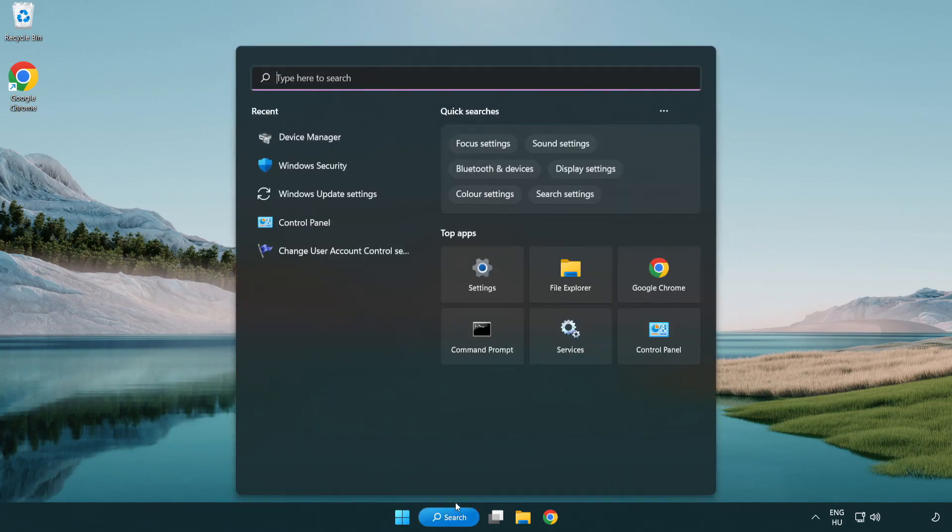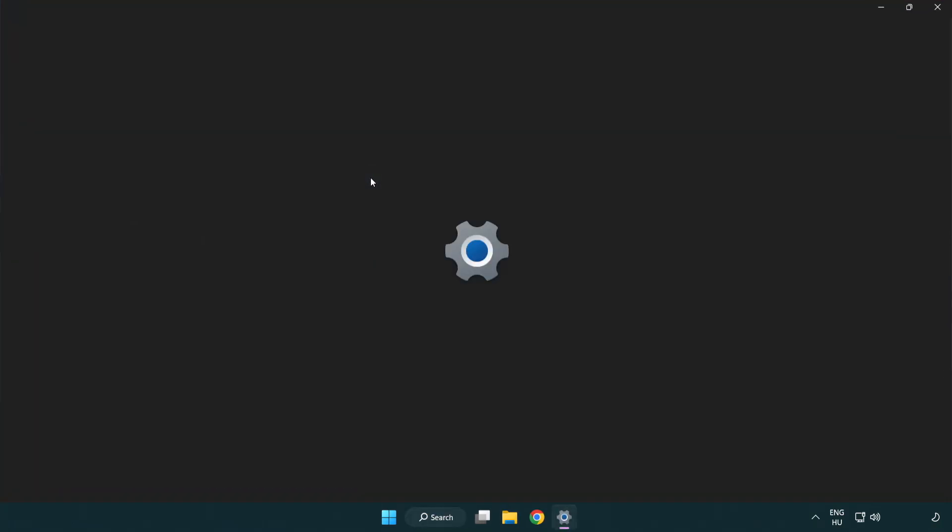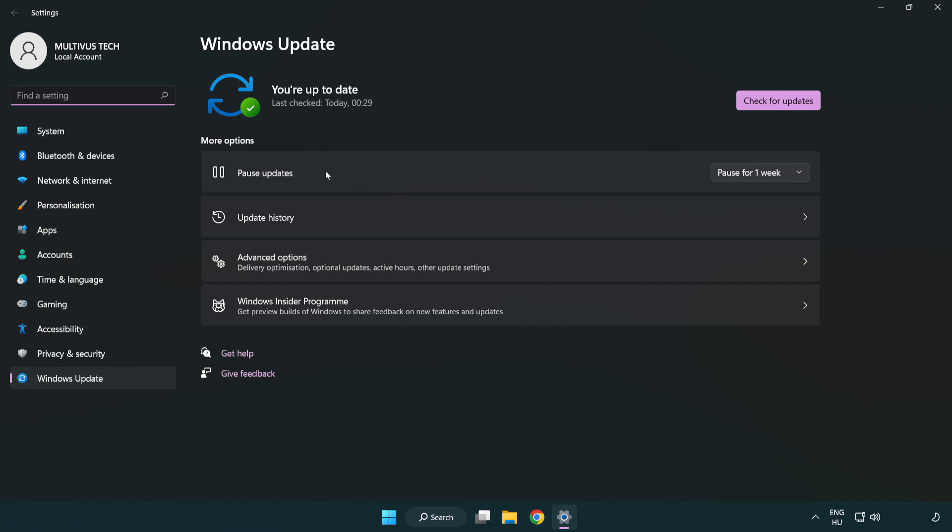Click the search bar and type update. Click Windows Update settings. Click check for updates.